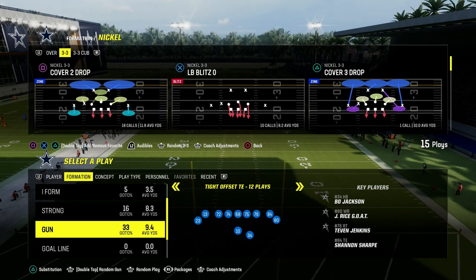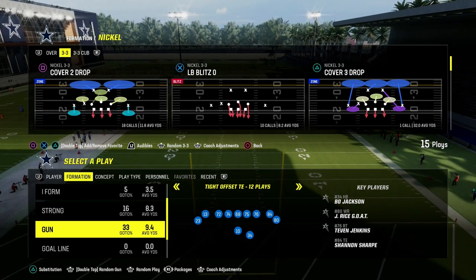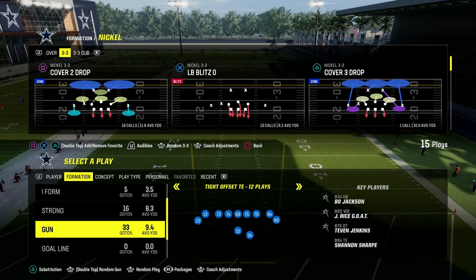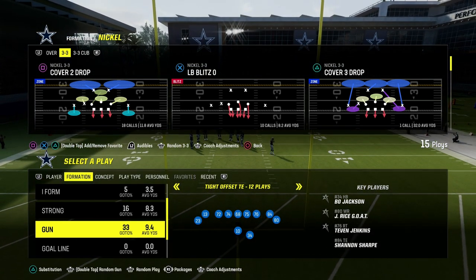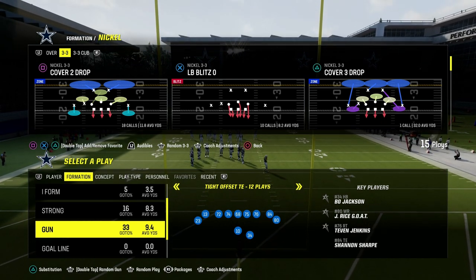I'm going to show you the best tight defense in Madden 24, and it's going to come to us out of the 46 defensive playbook. This is really effective for gun tight, offset tight end, tight doubles on, and any of those type of formations.